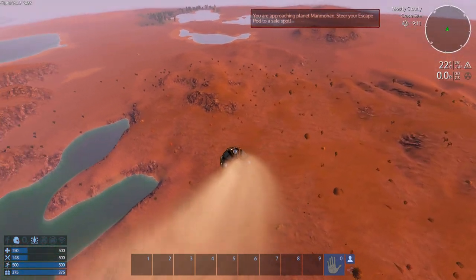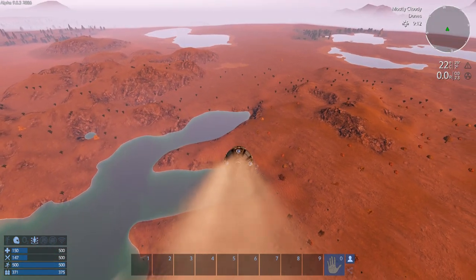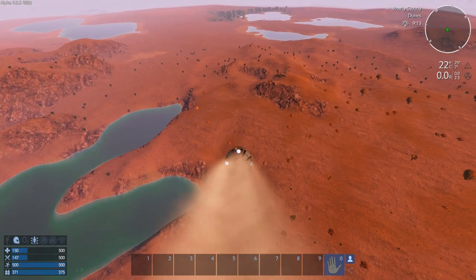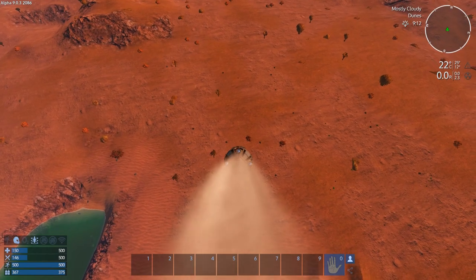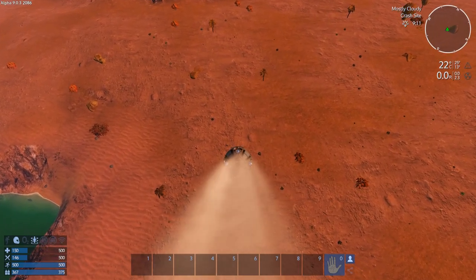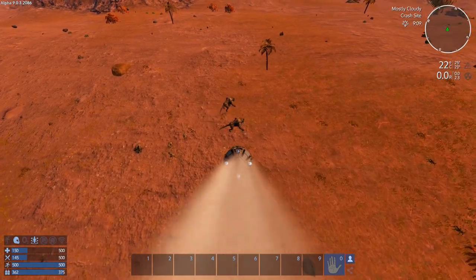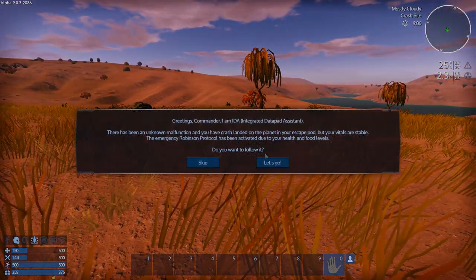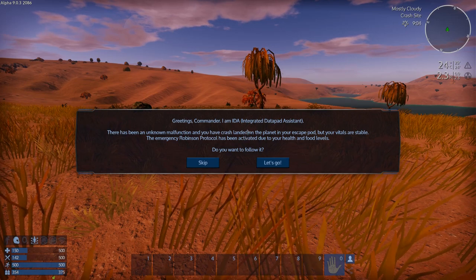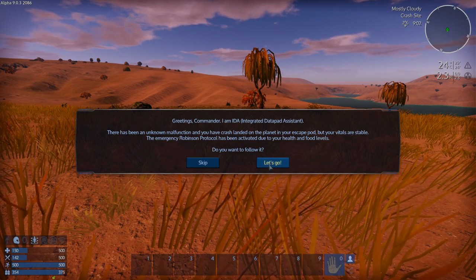There's some water right over there, and it looks like all the plant life is right here — and there's water right there. There are some surface rocks. Okay, greetings commander, I'm IDA — Integrated Data Pad Assistant. Vitals activated, your health and food levels. Do you want to follow it? Yes, let's go. Open PDA — F1. PDA log files, mission yeah, okay, all that fun stuff.